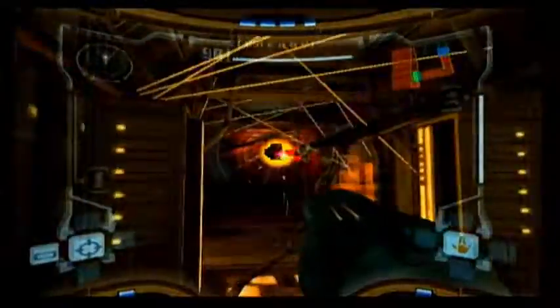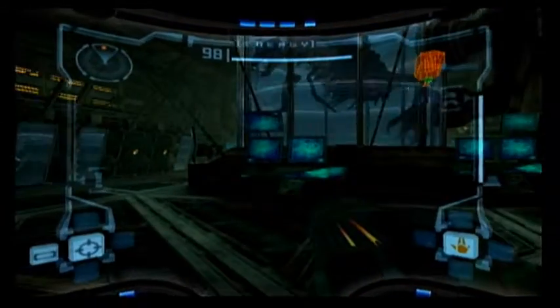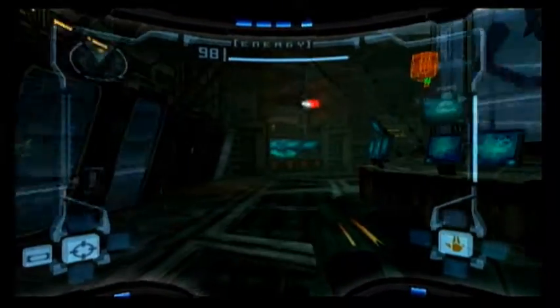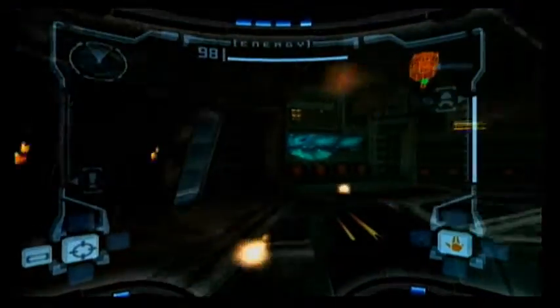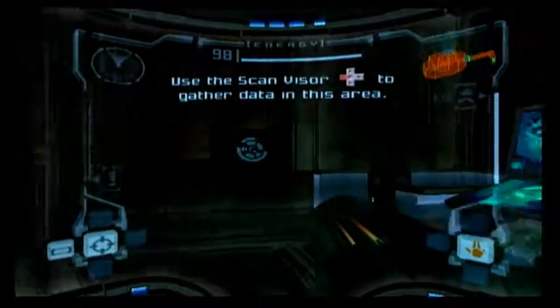They have a defense turret! Those die easier if you use missiles — it looks like you have 15 missiles. The Y button shoots them. There's an enemy in one of those chambers from Super Metroid that isn't anywhere else in this game — those little dudes with two feet that jump around. It's weird.